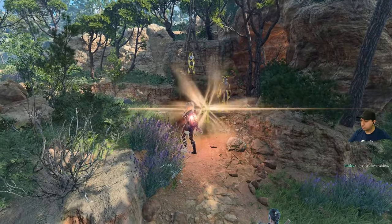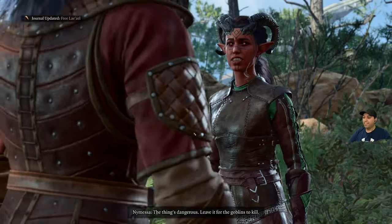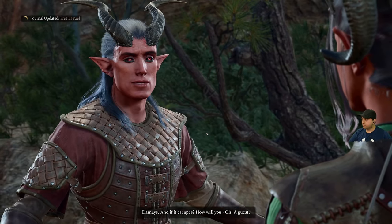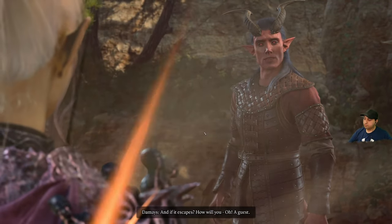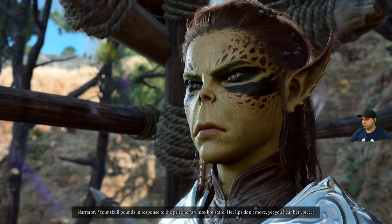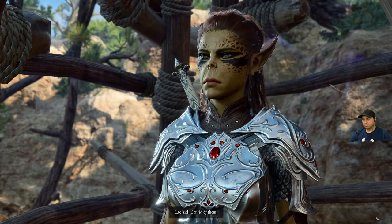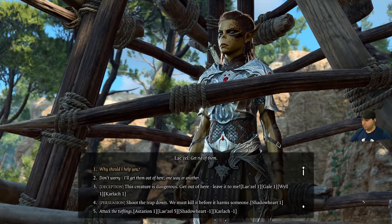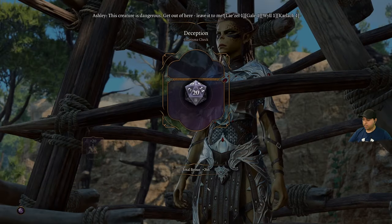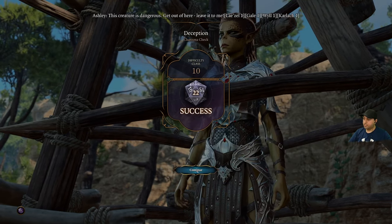It's this girl — yellow as a toad, leave it for the goblins to kill. Your skull pounds in response to the prisoner's white-hot stare — her lips don't move yet you hear her voice: get rid of them. Deception option: this creature is dangerous, get out of here, leave it to me. We need a 10 — got a 12. Success! She's right, let's go.